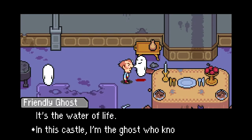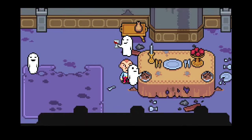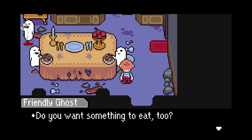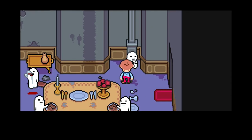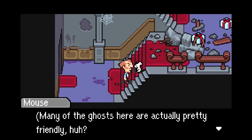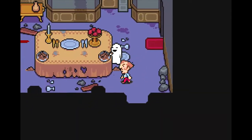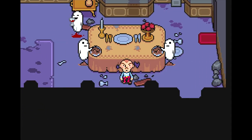It's the water of life — in this castle I'm the ghost who knows the most. We ghosts enjoy having food pass through our spirits at meal time. Do you want something to eat? Sure — here you go. This guy gives you Rotten Eclairs. Many of the ghosts here are actually pretty friendly — that's not something you'd normally expect. So with that, we've got a nice resting point, and next time we're going to go deeper into Osohe Castle. See you guys!